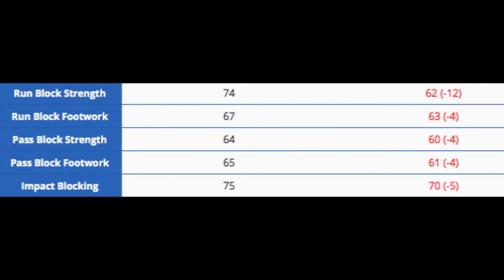One of the big stats for tight end is blocking. You're probably using Mackie as a receiving tight end, so the poor pass block footwork and strength aren't that big of a deal. But there are a lot of good sets that involve a blocking tight end for running, and he just doesn't have it. The run block strength is 74, which is above average I think. 67 run block footwork is way below, and impact blocking at 75 is not terrible.